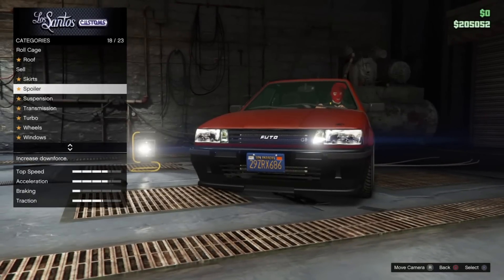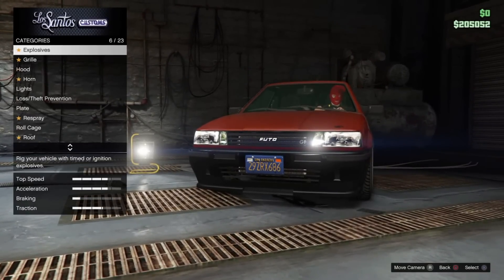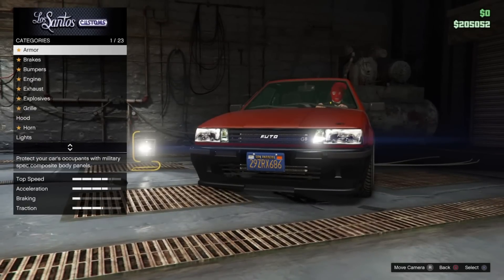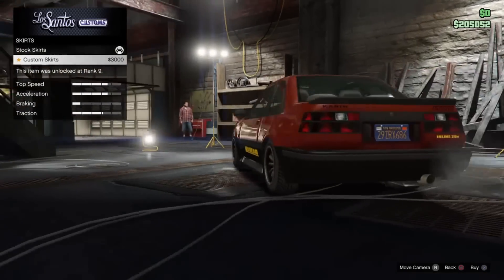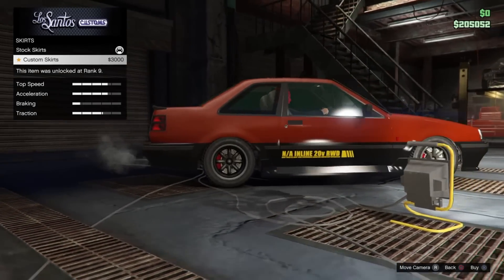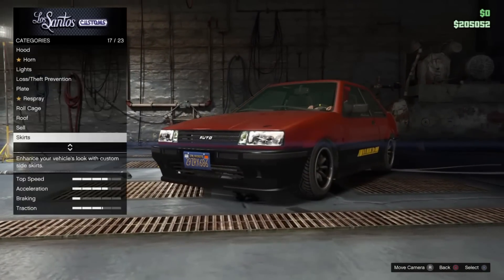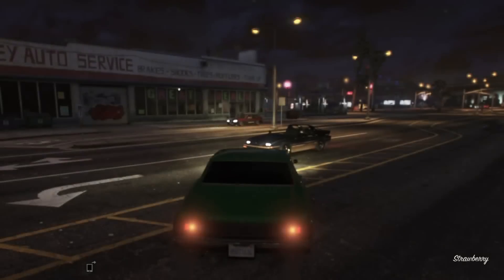And here we are. I've got it highly customized at this point, but it already came with custom wheels, it came lowered, it came with a spoiler on the back. There's the inline 20V sticker, so you know that this is the GT. This little car is the funnest and fastest thing to drive, so definitely check it out.